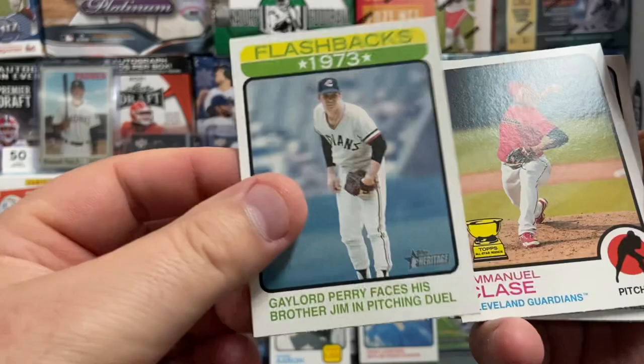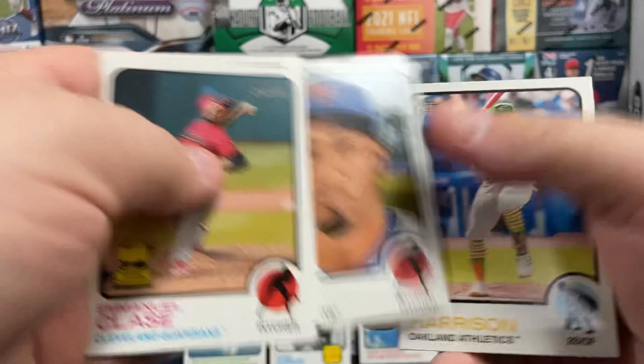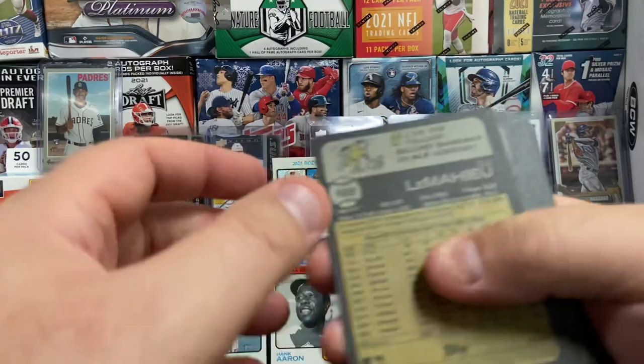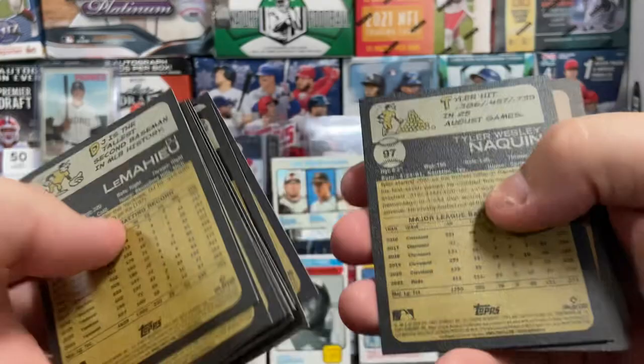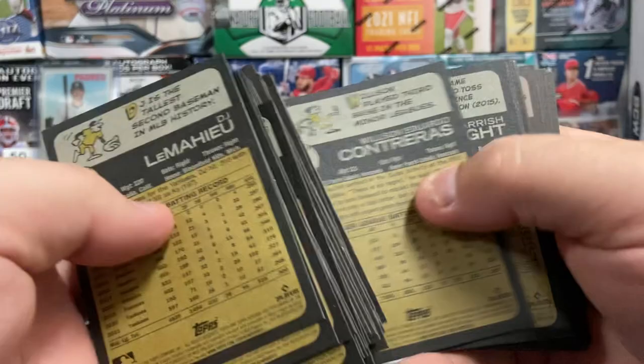There's another flashbacks card — actually a baseball flashbacks. Emmanuel Claes. Hey, there's a Mike Trout. TJ Friedle, Diaz, Harrison, Hendricks, Xander Bogarts, and Josh Lowe. Not a bad little pack there — we got ourselves a Chrome card. Those are really hard to hit; they don't come very often. I think it's almost like hundreds of packs before you hit a Chrome card. So to hit one of those guys is a pretty big deal.